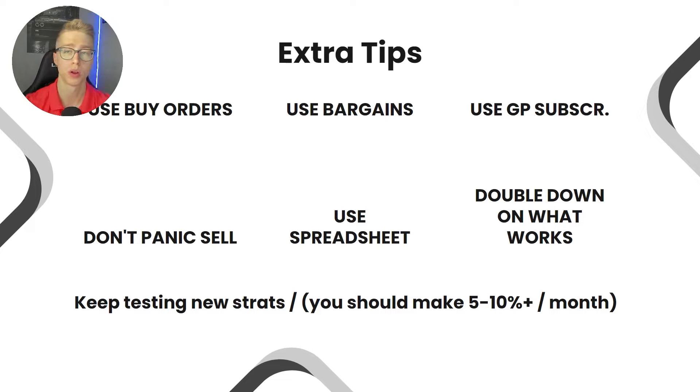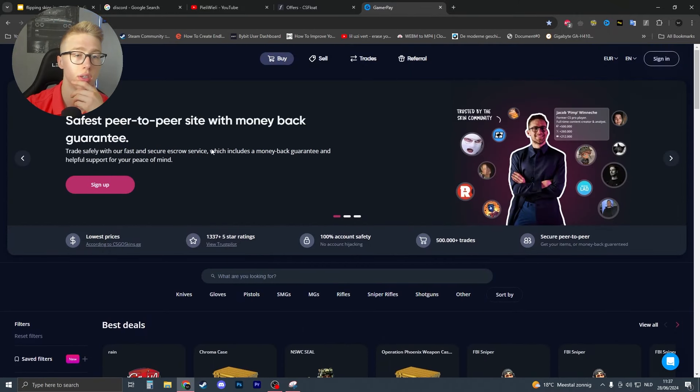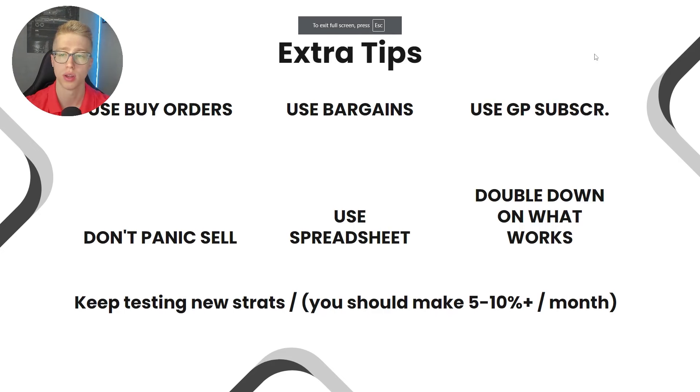Some extra tips: use buy orders — I recently placed one and got a skin for 25% off the best price. Use bargains — small bargains are usually accepted. Also, if you're flipping on GamerPay, they have a subscription called GamerPay Elite which gives free bank deposits and withdrawals plus other benefits for around 60 euros per month. If you're doing around 3,000 euros of deposit and withdrawal volume per month, it's actually worth it.